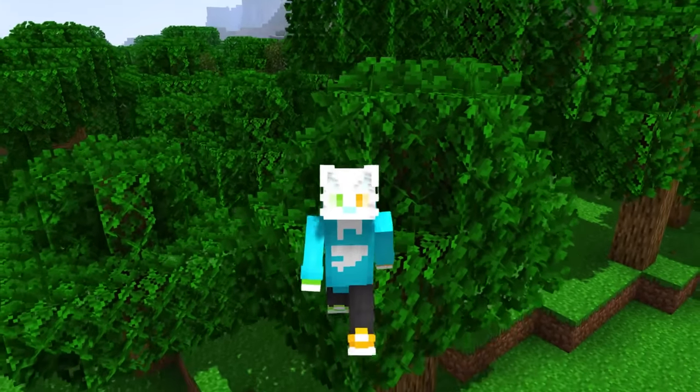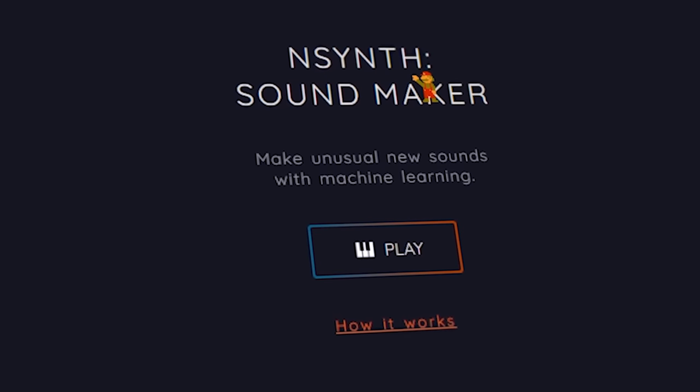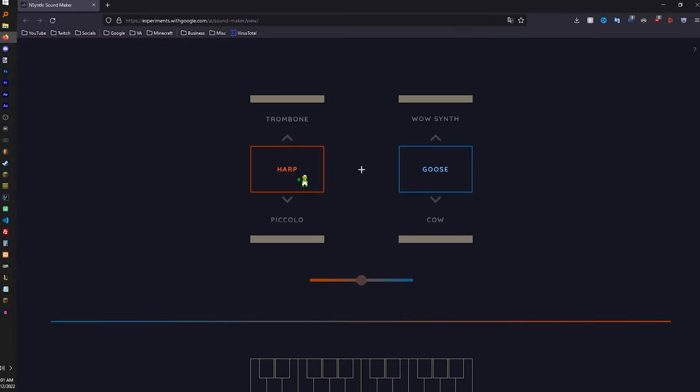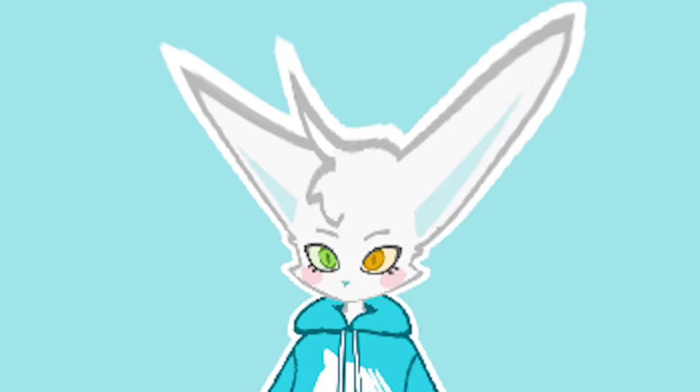So now that we have some music, we're going to need some sound effects. Instant Soundmaker is a website that uses AI to determine what a combination of any two instruments would sound like together. So for example, if you wanted to hear what a harp mixed with a goose would sound like — music to my ears.